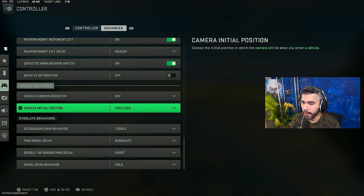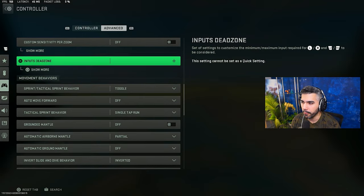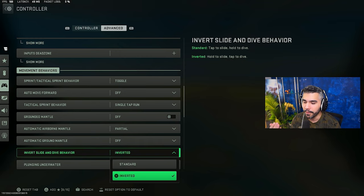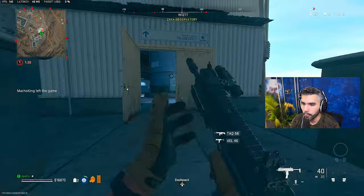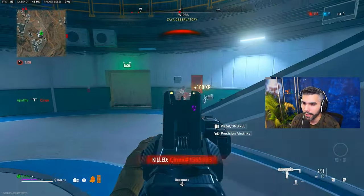Before we continue, one setting I really recommend you change: go to controller, go to advanced — this might be different for mouse and keyboard — but invert slide and dive behavior. You want to have this inverted. Basically it's going to flip sliding and dolphin diving, and then all you have to do is tap to dive. Once you get really good with this and start spamming it, you're going to notice how good this thing really is.